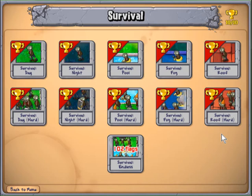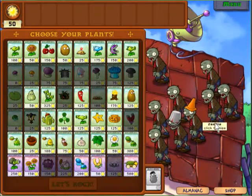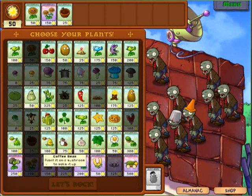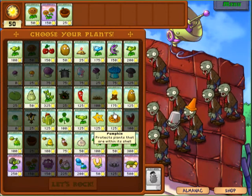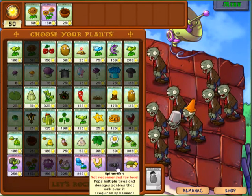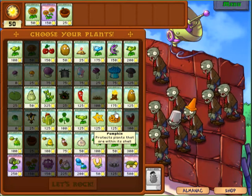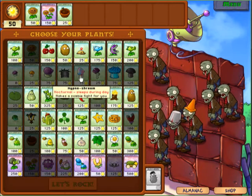Welcome back ladies and gentlemen, your host the Raven here, going to take you through Survival Roof. In my personal opinion it can get a little hairy in the middle part. The reason being is because you don't have any ground to plant on, so some plants you cannot use — like spike weeds and spike rocks — which we use mostly to defeat the vehicle zombies. The Zamboni drivers at this level can be brutal.